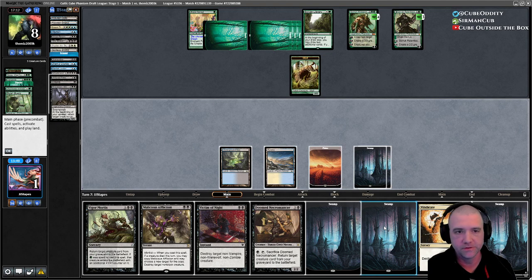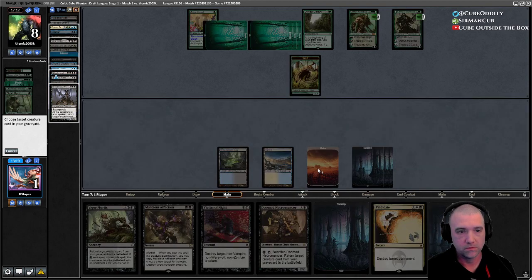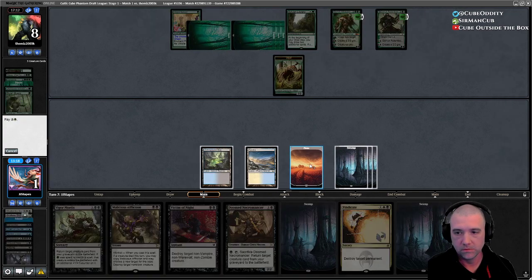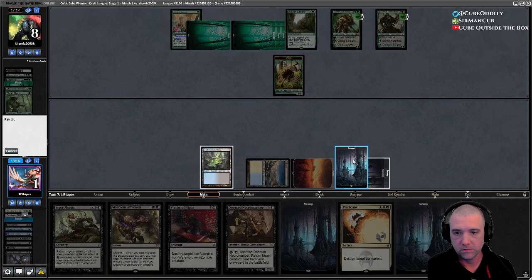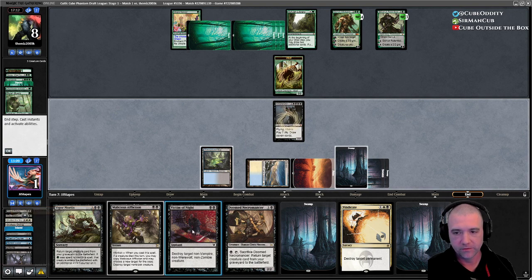Here's the good news — we can kill the wolf and reanimate Griselbrand. One, two, three, four black sources.